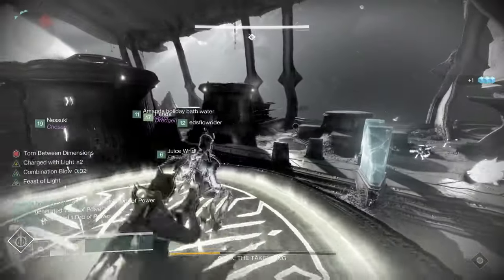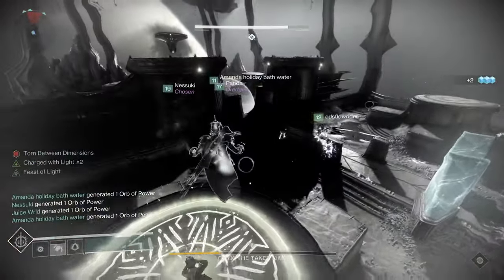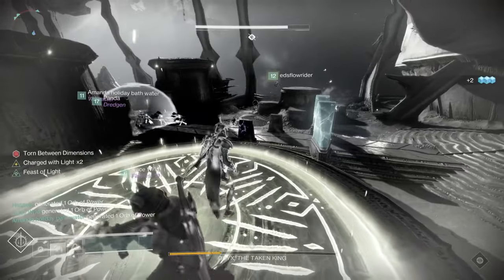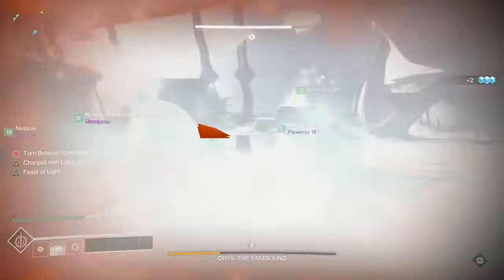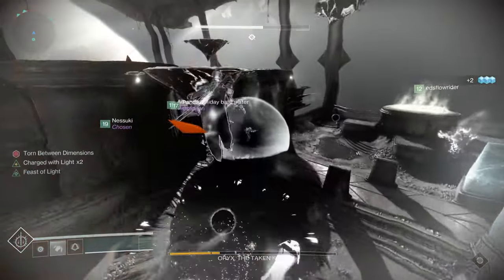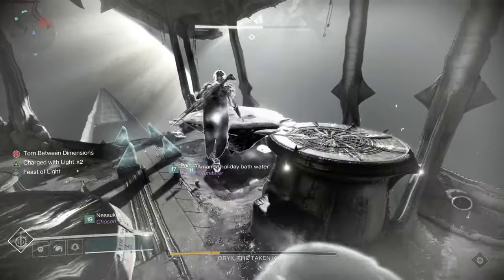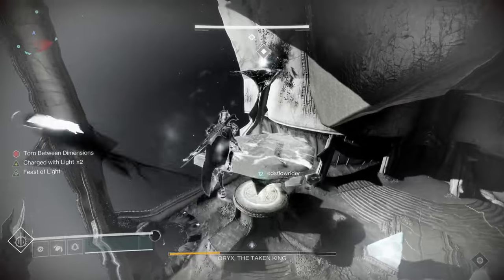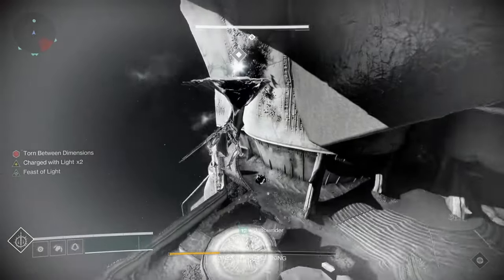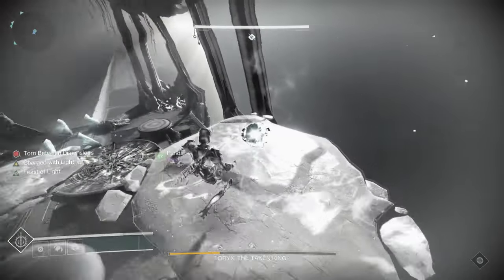This sequence is going to complete three times. The ogres only come out once, but you'll have the same sequence where someone gets torn and has to go through the platforms. On the third portion, you're going to get a buff that you have to pick up. That buff is to take out a knight that shows up from a hive tomb ship. Go get that buff, come down, kill that knight, and then you'll get a ring of invisibility — like a force field around you.